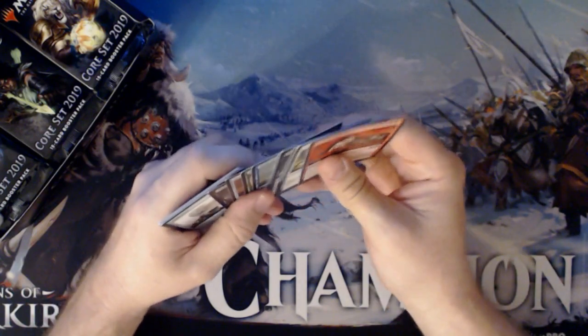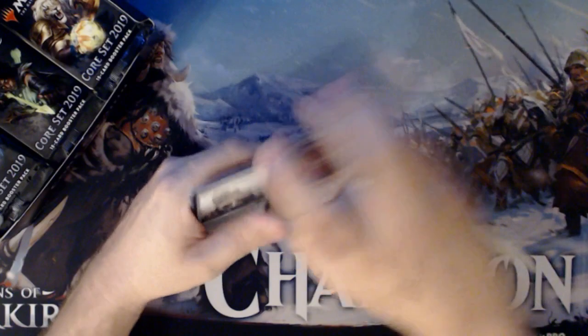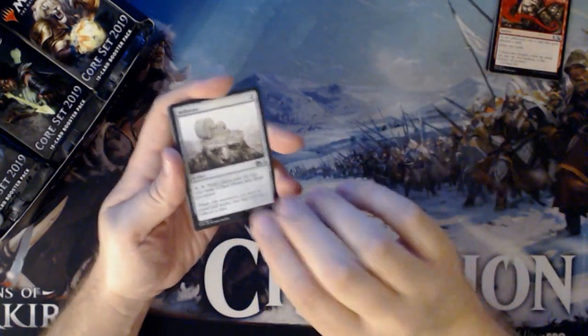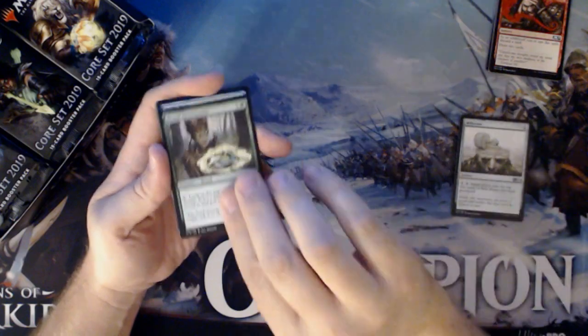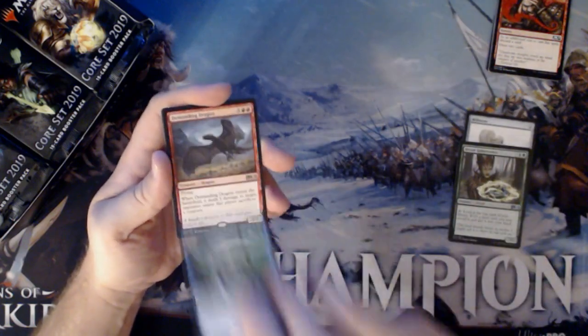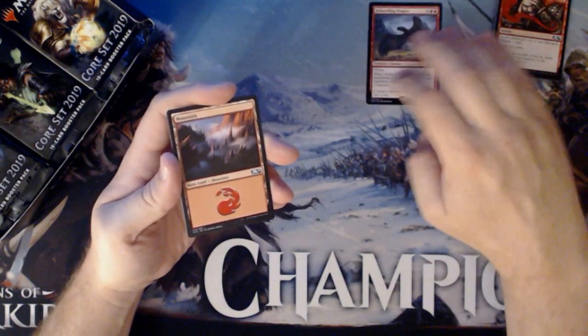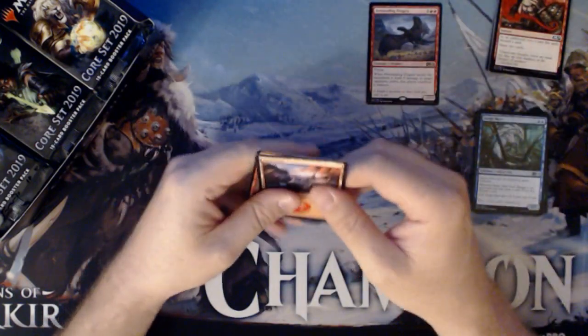I think there's a lot that can be harvested from Magic — a lot you can concentrate on that others don't. Millstone, Dry Green Seeker, Surge Mare, Demanding Dragon, Mountain of the Goblin Token.